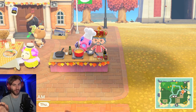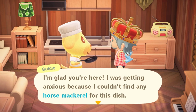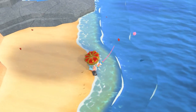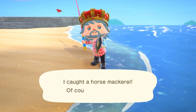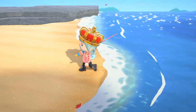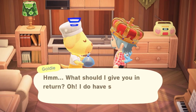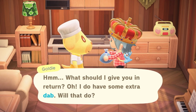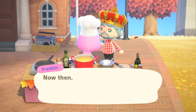Then I went over and talked to Goldie, and she also needed a horse mackerel. So I got my fishing pole out and went fishing. On the first try, I caught a horse mackerel — I couldn't believe it. I gave it to Goldie and she gave me the final ingredient, which was the dab. Then I gave the dab and the sea bass to Franklin.